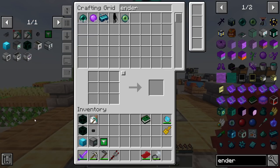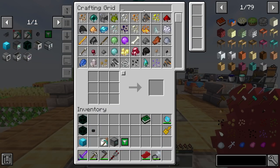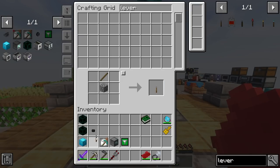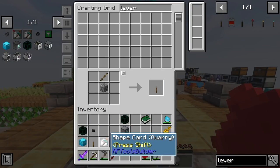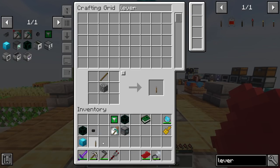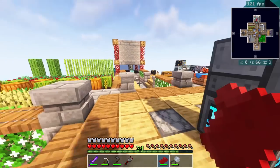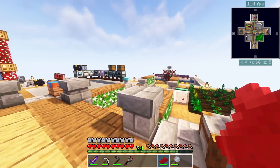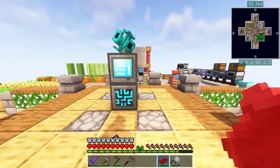I already have my chest. I'll also need a lever, and then we'll pipe items back to the overworld using the tesseract and shape card. For power, I'll go ahead and set it up over in the Infinite Dark first, then come back and set up the receiving side in the overworld so I can pipe items back that I want to keep.